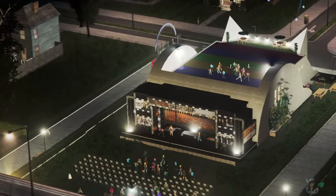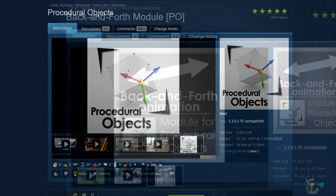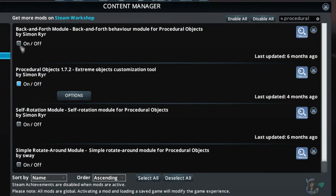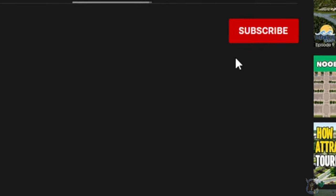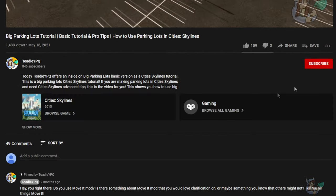To be able to do the things I'm showing you in the video today, you will need the Procedural Objects mod installed and some movement modules installed — and make sure that you turn the mods on in your mods menu. I will put a link to the PO mod and the two movement modules I'm using today in the description below.